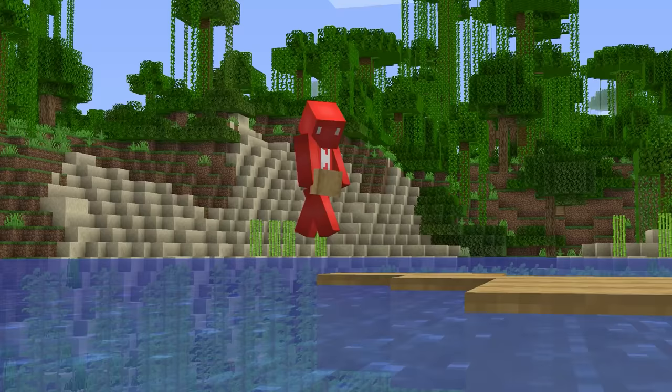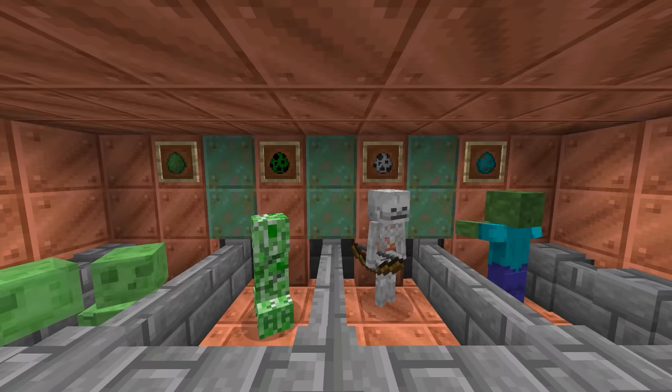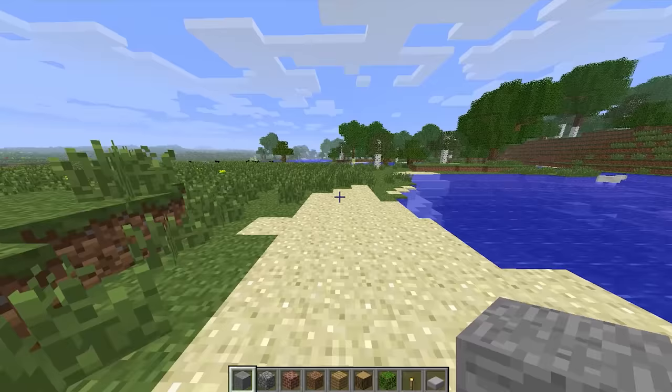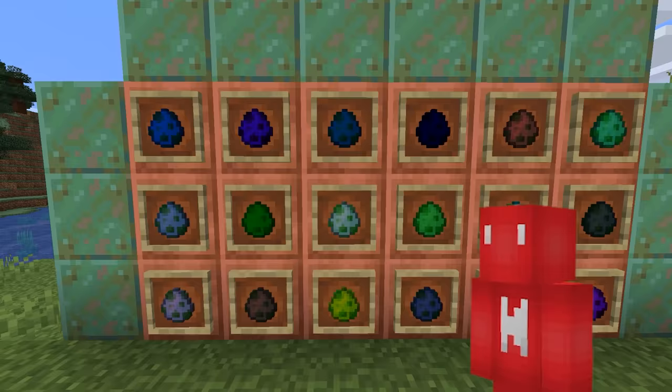Number twenty-two: you don't have to play creative mode for long to come across spawn eggs — there are a lot of them. But while we're familiar with how they look nowadays, they didn't always appear that way. Back in the snapshots of 1.1, they were each sourced from one file that was tinted for the variations.